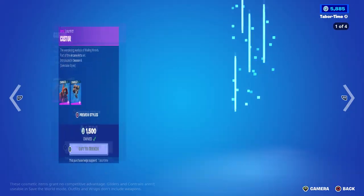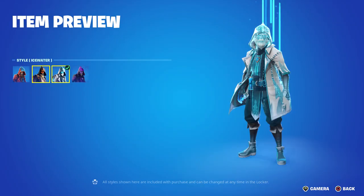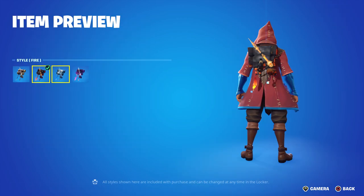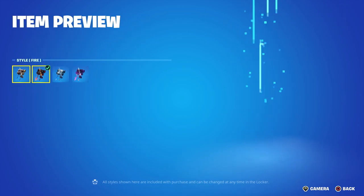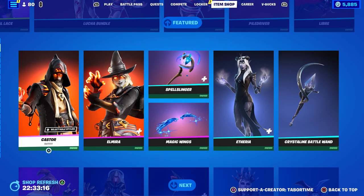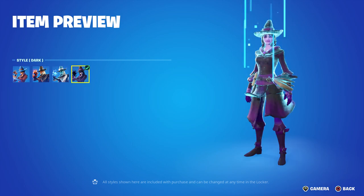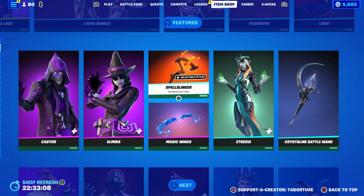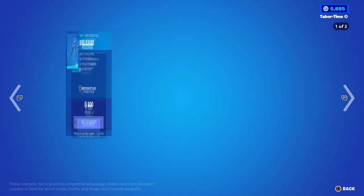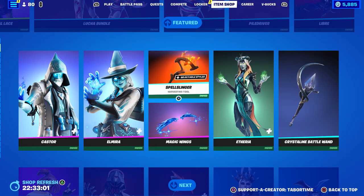Castor and Elmira are back — two of my favorite skins in the game because they both have four styles. They're only 1500 V-Bucks each. It's not often you get four very different styles for one character for only 1500. I prefer the male in this set but the female is pretty sweet too. Unfortunately their accessories are a little lacking — the Spell Slinger only has fire and ice, that's it, and the wings only have a default style.